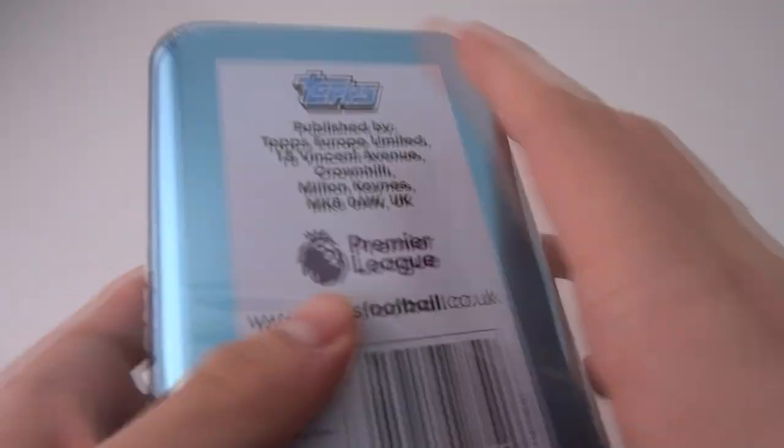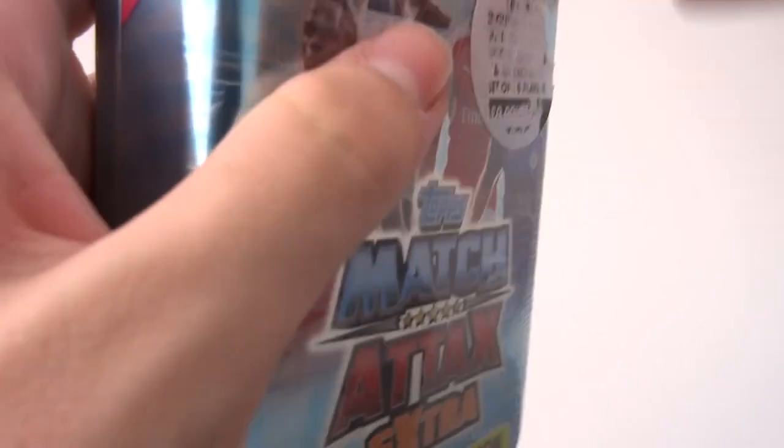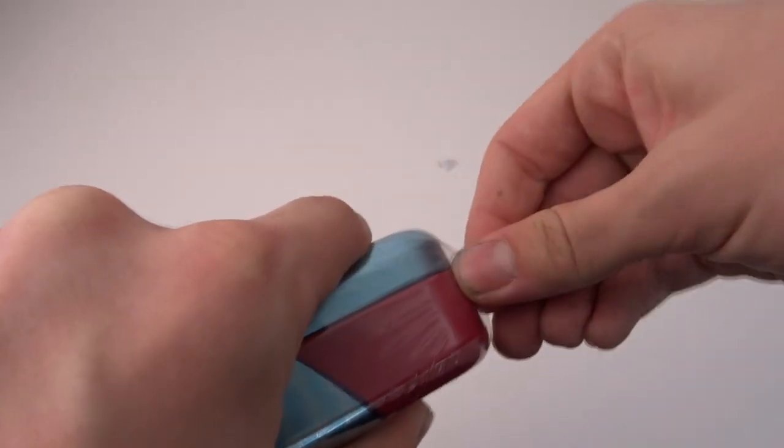Before we get into this, make sure to smash the like button, subscribe to the channel, and turn notifications on. On the back there's nothing special. Let's get into the seal for this fantastic Mega Tin product, which is the only way you can get your Stars of the Season subset. Inside, obviously they are checklisted, so you have to buy this to fully complete your Match Attax Extra collection.